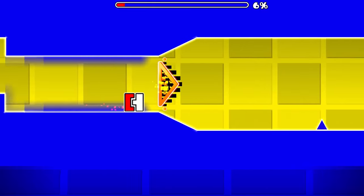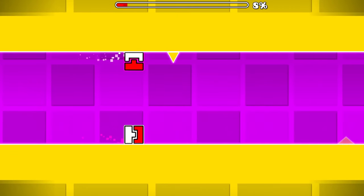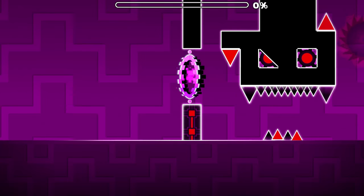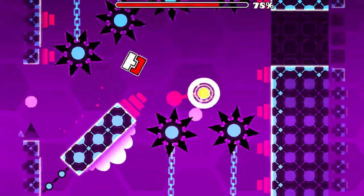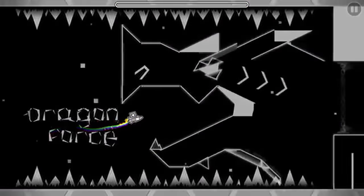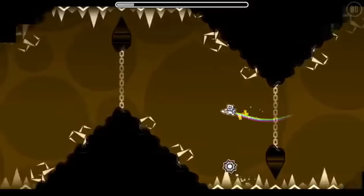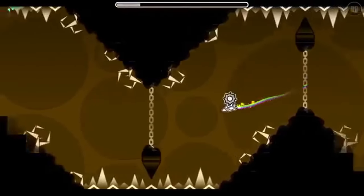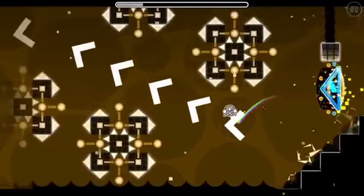That's right, it creates a second version of yourself that jumps exactly when you jump, holds exactly when you hold, flips gravity when you flip gravity. I should definitely mention the new two player mode. While it wasn't used in Hexagon Force, it would start being implemented in online levels like Dragon Force. In levels like this, whenever you went through a dual portal you would use the left half of the screen to control one of your icons while using the right half of the screen to control the other.